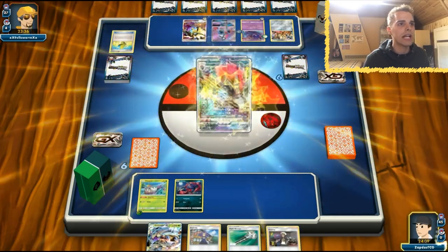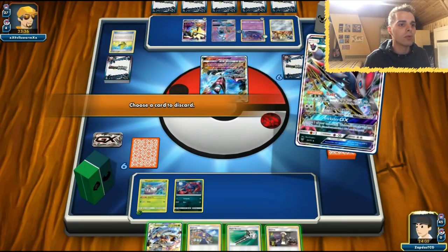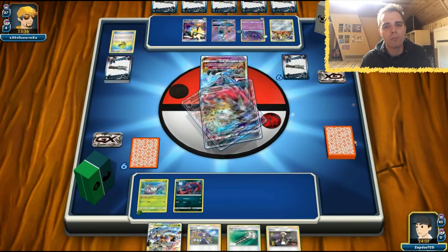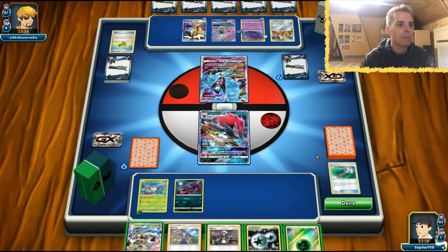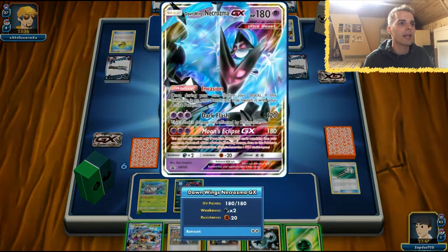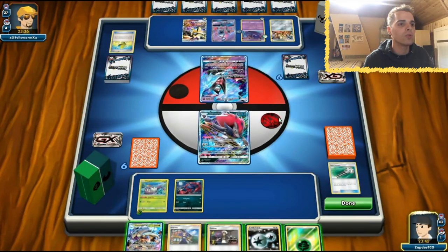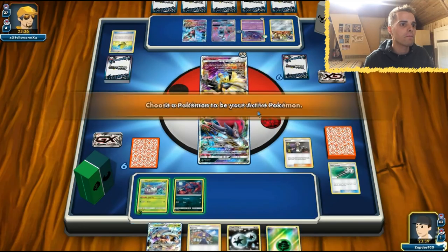Let's evolve into Zorua GX first. We can Field Blower away his Choice Bands, but I'm a bigger fan of Acerola, so let's get rid of the Field Blowers. We got a DCE so we can start putting pressure — dealing a sweet amount of damage. We can use Crossing Cut GX on something. 150 damage; Zorua can make quick work of the Dawn Wings, so we can two-shot that.